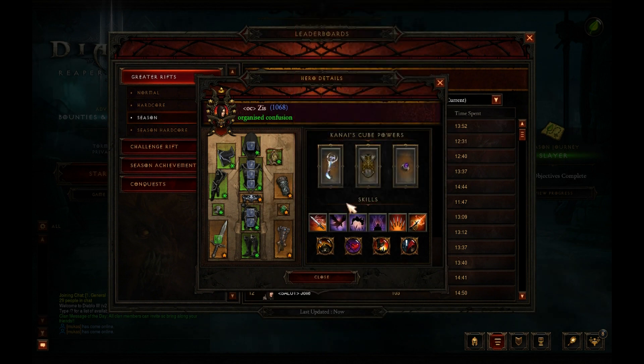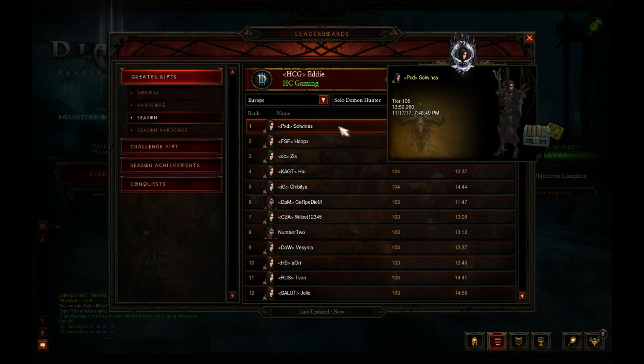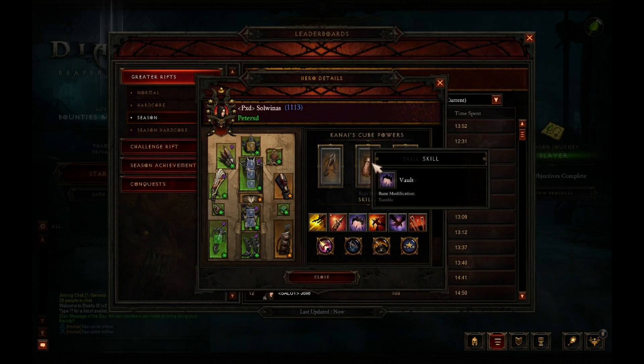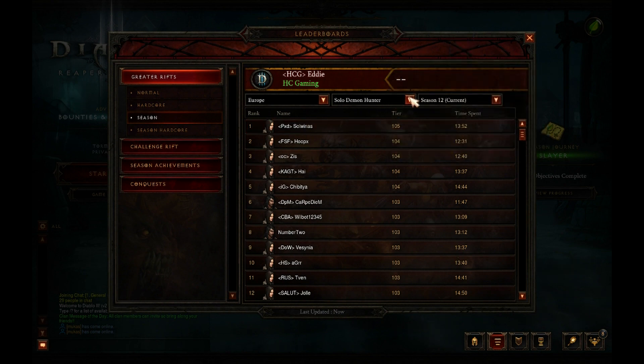Three specs in the top three — really great to see this season. The Shadow's Mantle impale build is there too. Looking at soul winners at 105 and 1352, using a build with 1100 paragon — just over 1100.